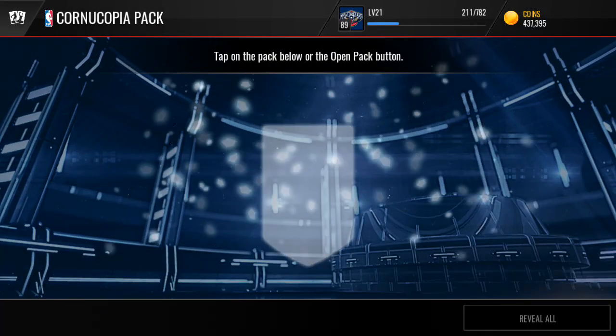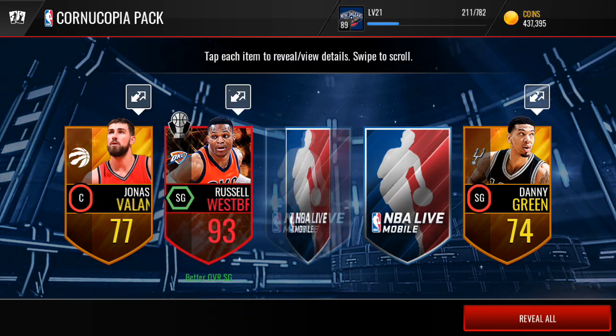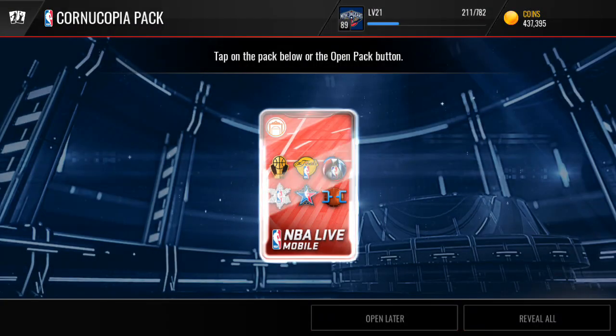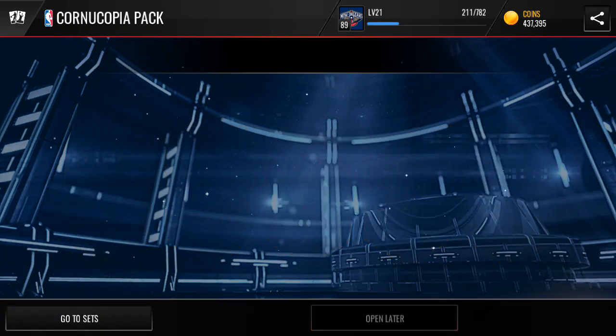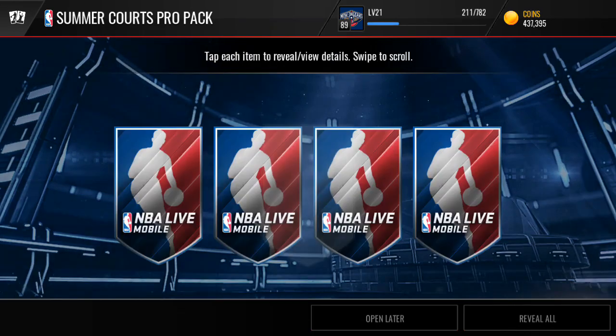I did open a couple on my Server 3 account and I actually pulled a 93 Draymond Green, which was the best pull. So we got a 93 overall Russell Westbrook. The thing that's so dope about these packs is like the regular Elite Player exchange — another 90 plus. I'm not sure if I should be hyped over these, but they're cheaper to build than the Elite Player exchange, which they got rid of.